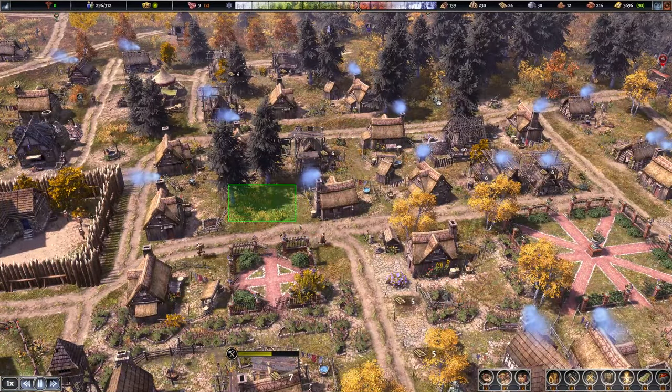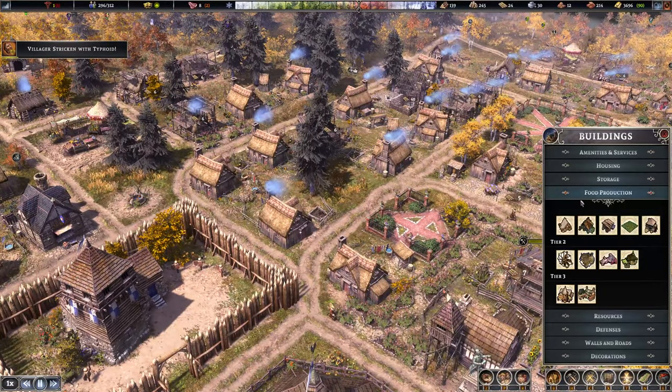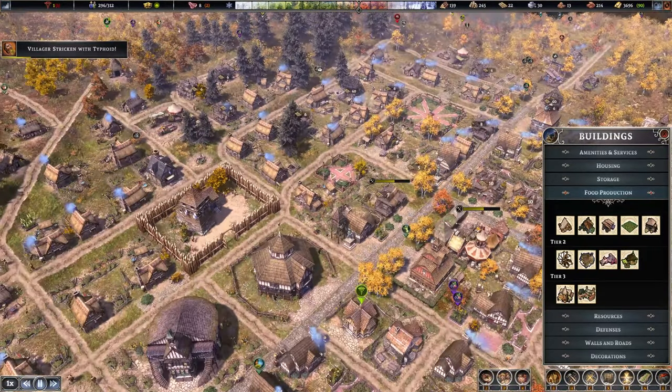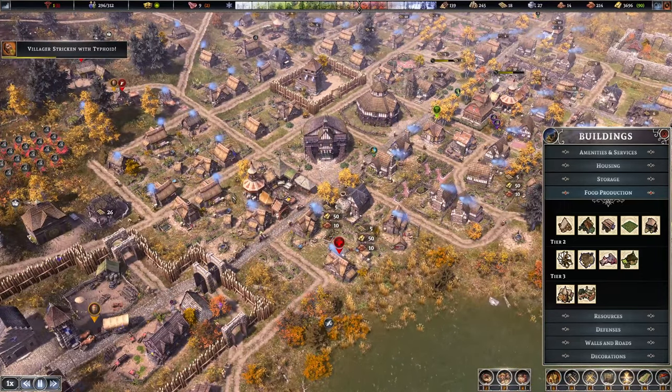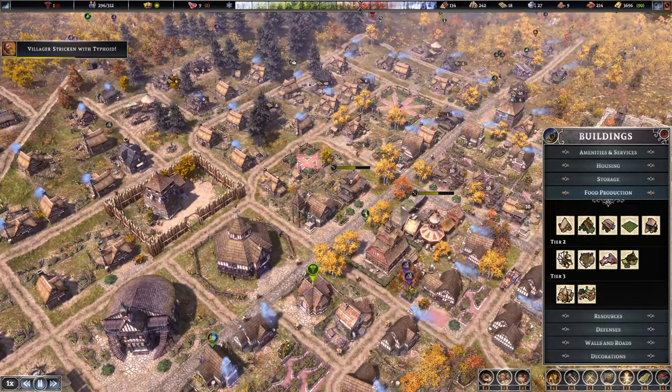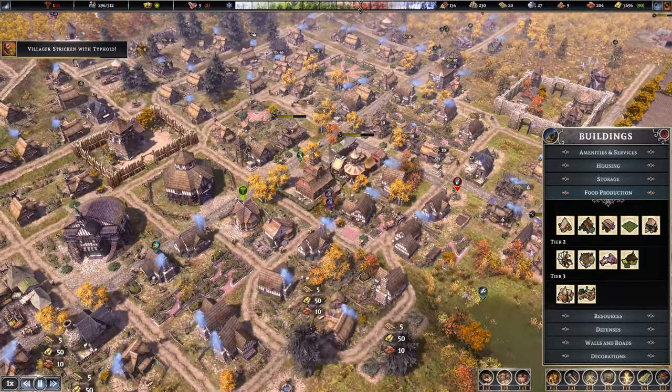There's an empty spot and I think another bakery in this area should work — or we could have a healer hut in there as well. I could push the bakery a bit further and have a healer hut here instead. I think that's my safest option.